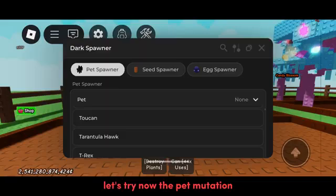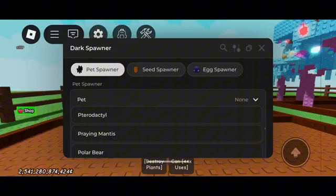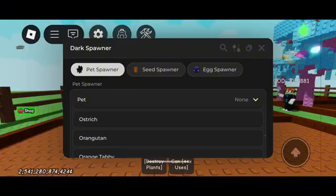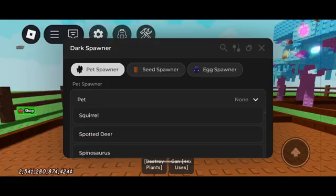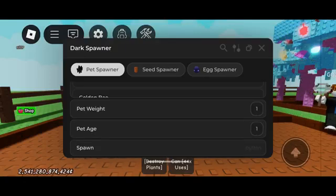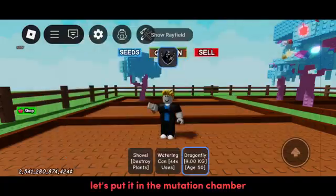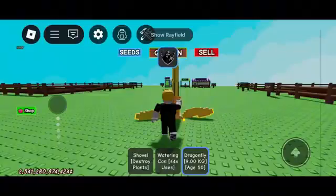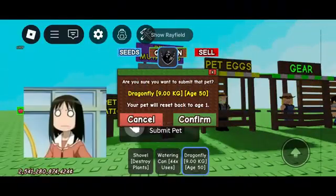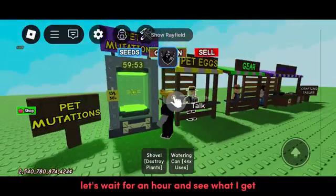Let's try now the pet mutation. I'll spawn here a level 50 dragonfly. Let's put it in the mutation chamber. You can see that I can place it. Let's wait for an hour and see what I get.